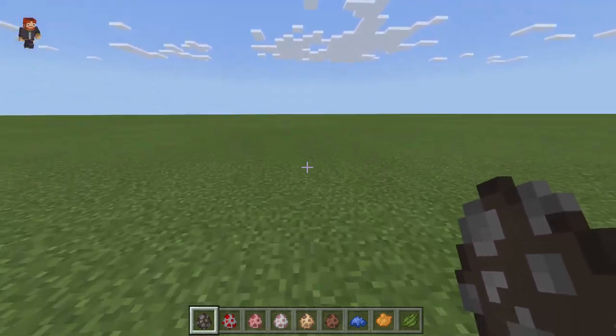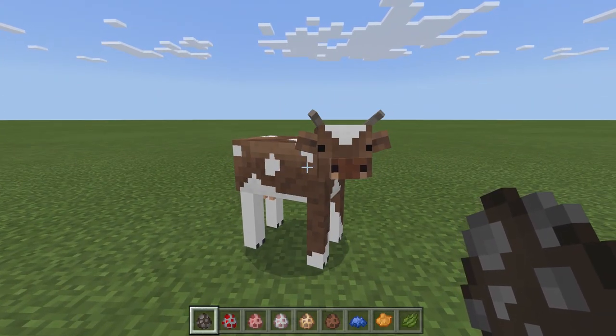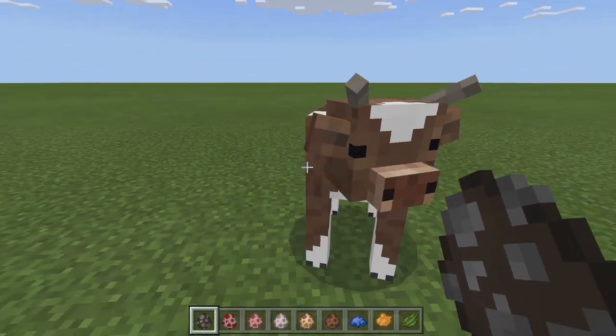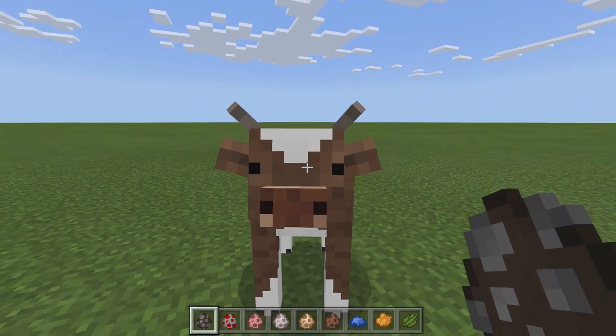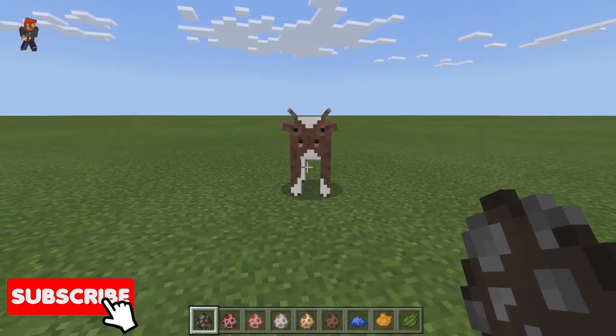There will be links down below, and here's our cow. In my own opinion I like how the cow looks. The cow does look a little bit more detailed — with the horns, his ears stick out, his snout sticks out, and he just looks really awesome.